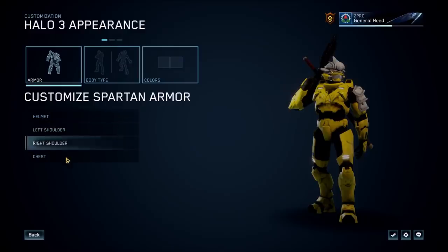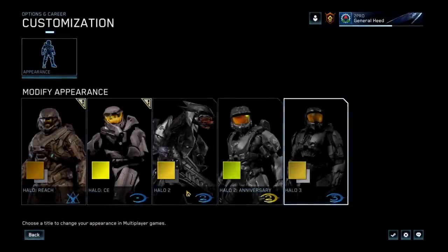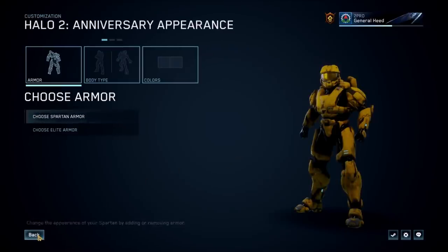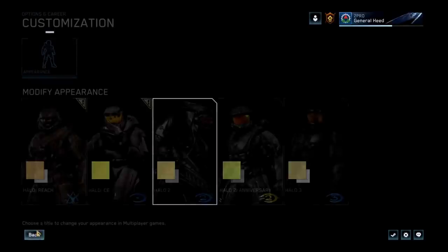Next up is the customization menu. To exit the customization of each game, you have to press the back button twice. Minor bug there — just press it twice. So if you're getting confused about why you couldn't exit the menu, you just have to press the button twice.